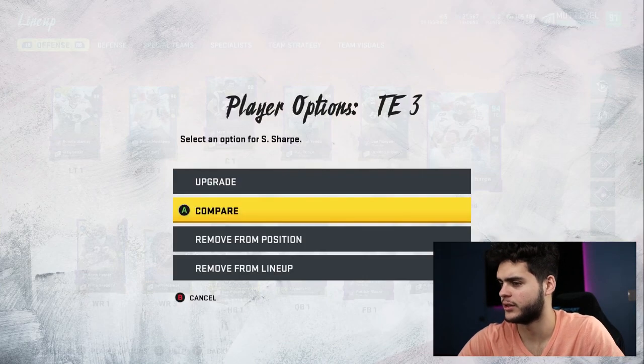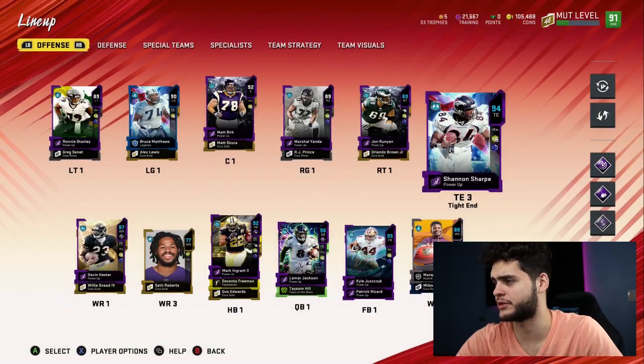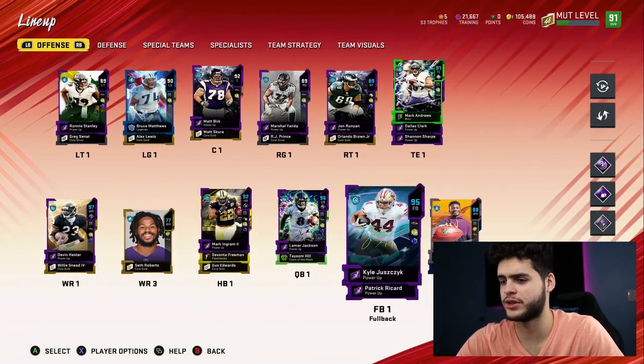Shannon Sharp is probably looking really fast too — 89 speed. If I were him, I'd probably start all three tight ends at wide receiver because they look a hell of a lot better than the actual wide receivers on this team.